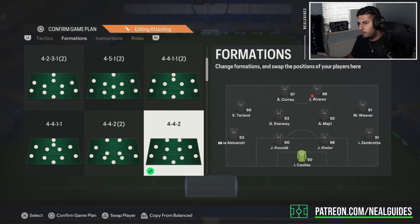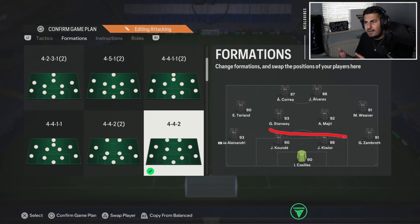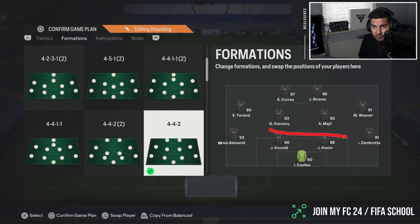That is why the 4-4-2 in its general play style is better, because you sit higher. For pressing, I love this formation. I think this, along with the 4-4-4, is the best formation for pressing inside the game. Sitting higher naturally helps you win the ball back, so although on the defensive end you may lack CDMs, when your opponent has the ball you can press very, very well.